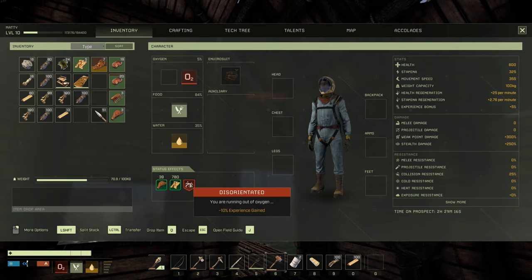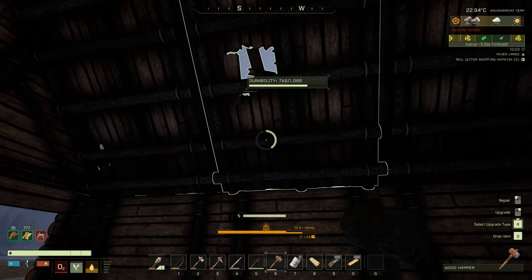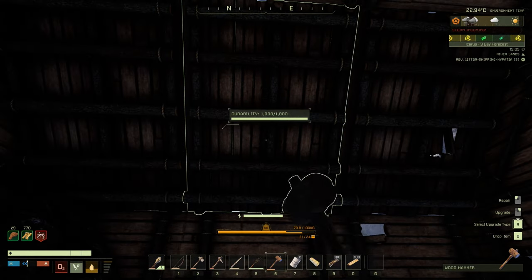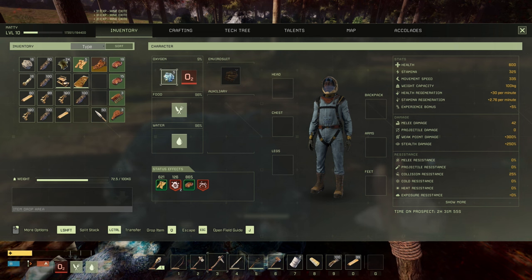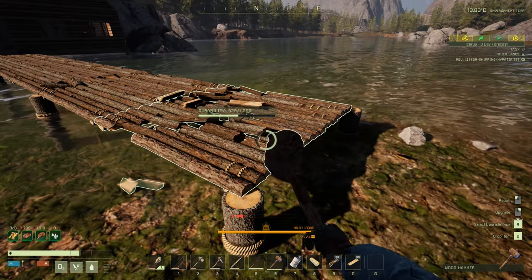You can see things starting to get damaged — this is what happens when you run out of oxygen. At the top right you can see strong winds coming in and they will damage your base, so keep on top of repairing. Oxide is needed because oxygen can run low. There is a better way of managing this which I'll show you later.